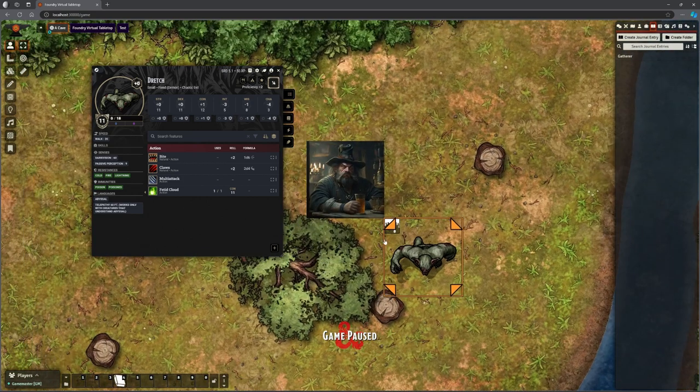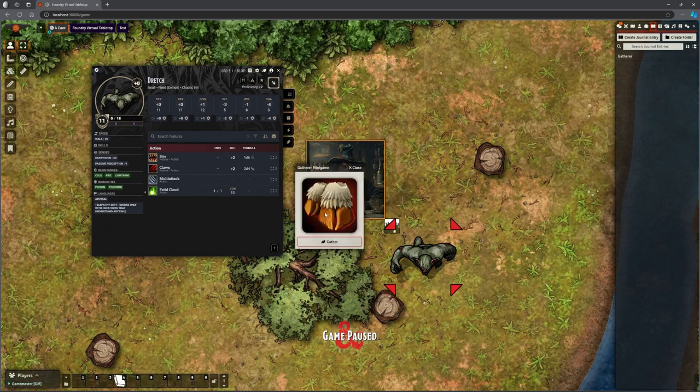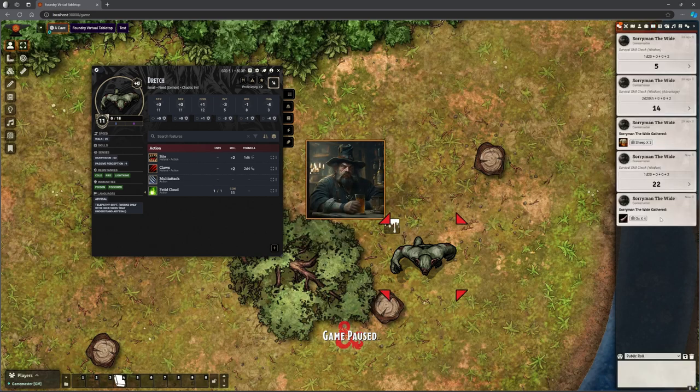So now when Saruman tries it — make sure we've got Saruman selected — Shift+G, make my roll, I've still got the mini-game on, and I managed to find four ox. Very silly example. If he tries again: 'there are no more resources to gather from this creature.' That's probably exactly how you'd want it to work.